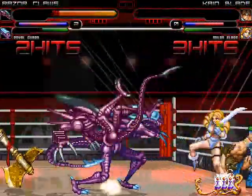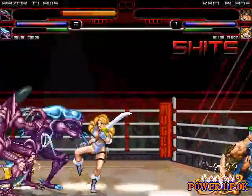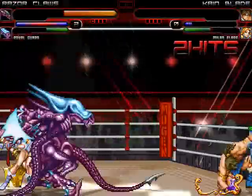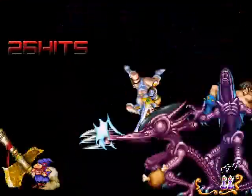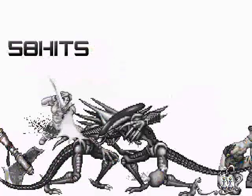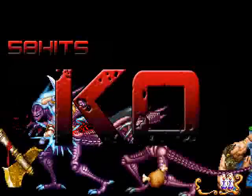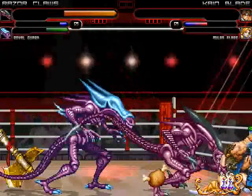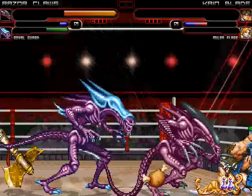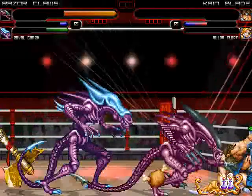Razor Claws gets comboed by Cain Blade and Milan Flare in the corner. Cain Blade gets taken out again — can Milan Flare do the job? Team Aliens trying to bury Milan Flare. Razor Claws gets a big Razor Claw combo off of Milan Flare. Royal Guard takes out and finishes Cain Blade. Razor Claws lays into Milan Flare with that big claw combo, followed by the claw jab through the chest, gutting her to her demise. Team Aliens have picked up their first win today over Cain Blade and Milan Flare, 2-0.